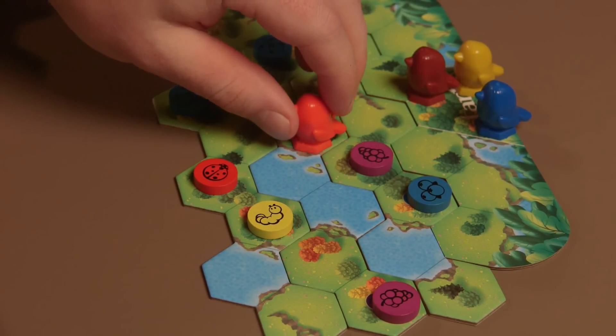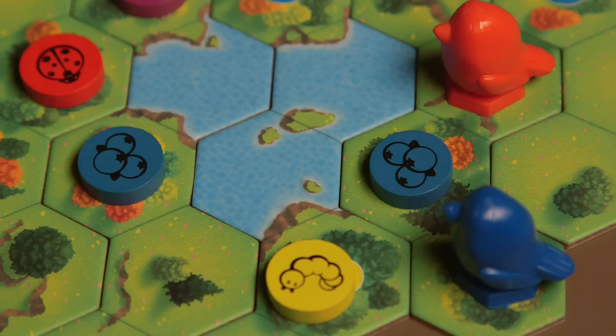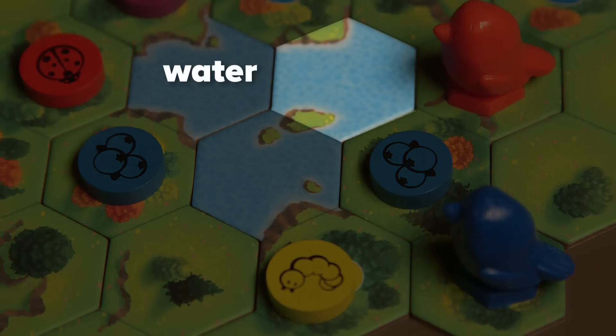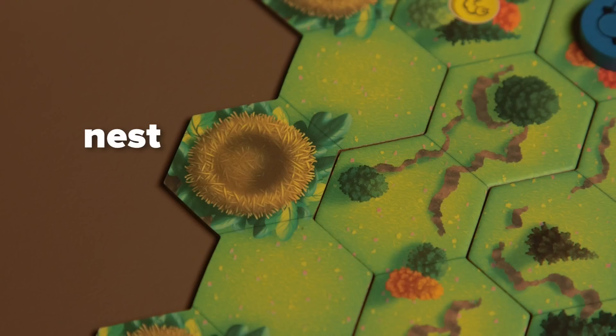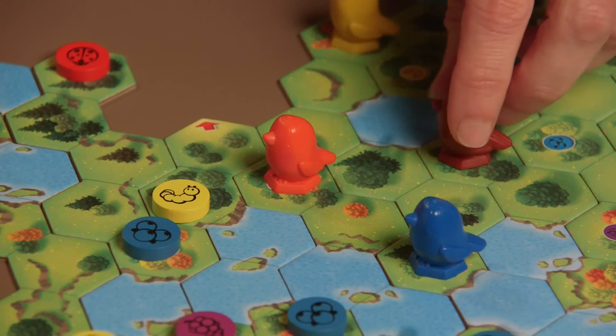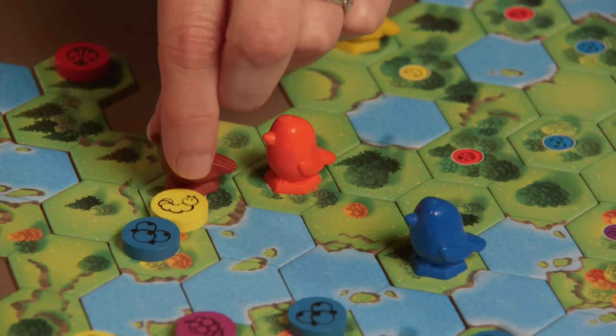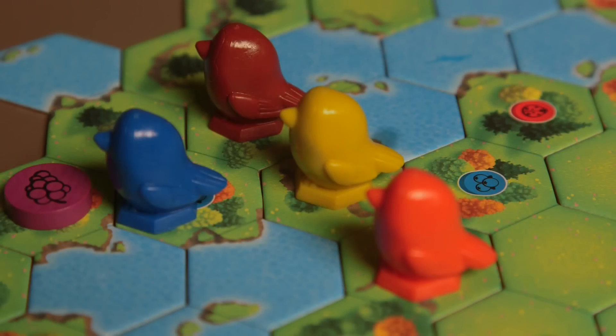On each turn, a player must fly to a space with a food energy chip or a nest. Players need to fly around occupied spaces and must stop when landing on a space containing a food energy chip. Watch out that you don't get blocked — if you get blocked, your turn is over.